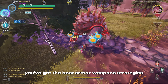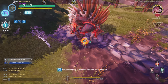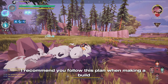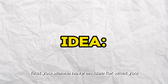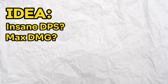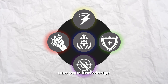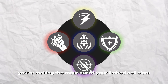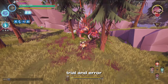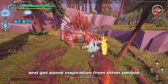You've got the best armor, weapons, strategies, and knowledge — now it's your turn. You should try to make your own builds, even if they're very similar to other builds out there. First, have an idea for what you want your build to do: insane DPS, the largest hit possible, or damage while not worrying about survival. Then do some research, use your knowledge to get the most optimal cells, and make sure you're making the most out of your limited cell slots. The most important part of learning to make builds is trial and error — try out your build, see if you like it, see what you could improve, and get inspiration from others if needed.